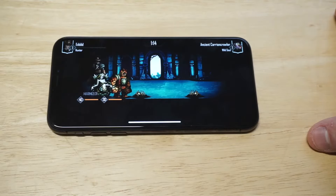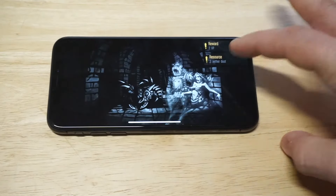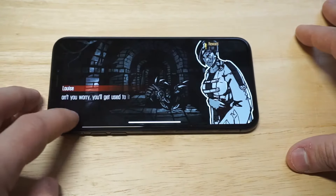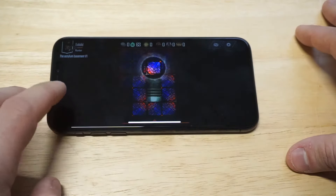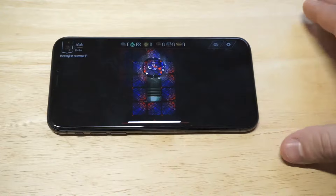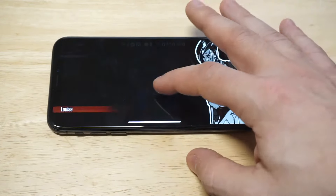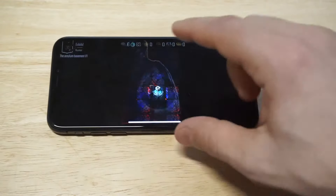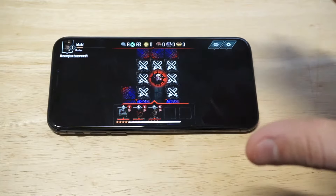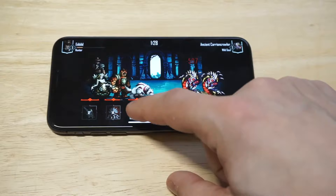Took that dude out. Each time you finish a fight, you're going to have to move to a different tile. Each time you move to a tile, you might unlock some coins, you might get some potions — which I got right here — and you just take this stuff into your inventory. Then there'll be times when you make a bad move or the wrong move and you'll have to get into a fight, which we're going to do right here.